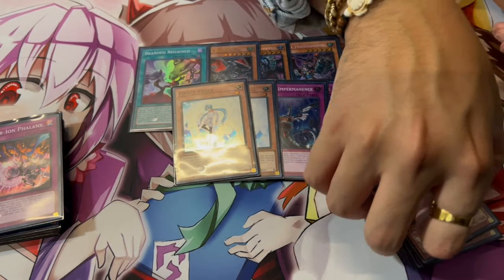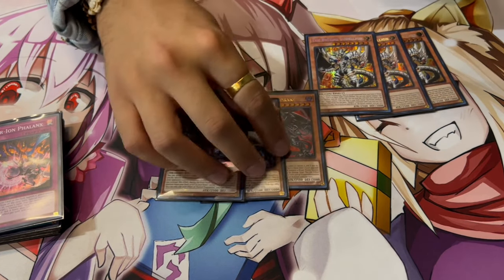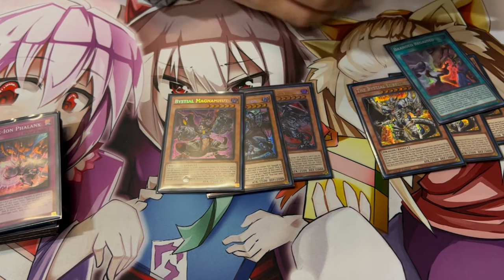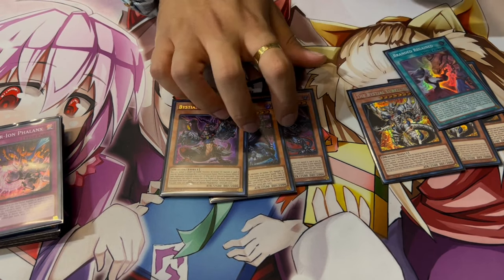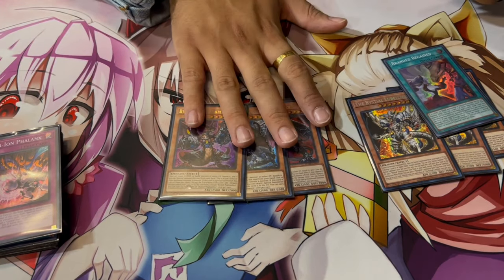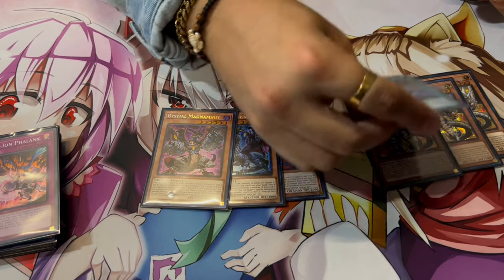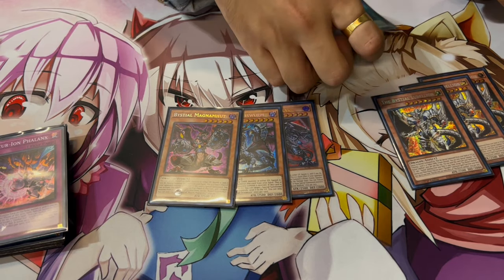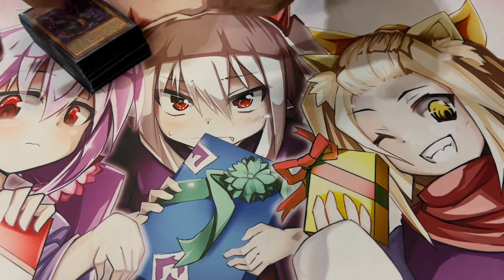It's a 40-card main deck on the dot. I really like this main deck — I think it's super consistent. Even if you're not playing the Bestial package, I would still play Lubelion, Magna, Druis, and Baldrake as hand traps in today's format because they're good into Yubel, good into White Forest, good into any Fiendsmith matchup. You can cut the Bestials for more non-engine if you want, but I think the extender with Lubelion is really good and the draws are really good too. I wouldn't change the main deck at all — I think it's a perfect 40.